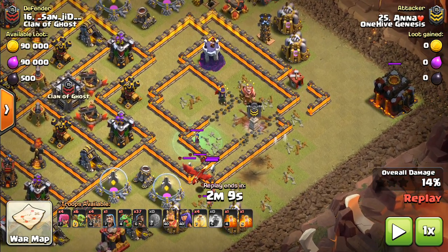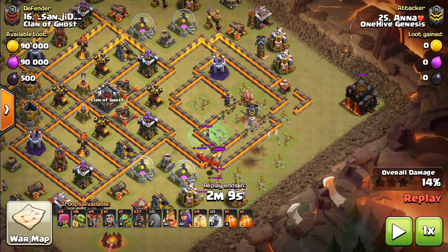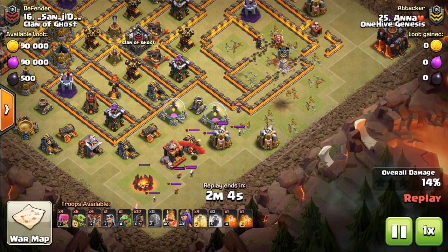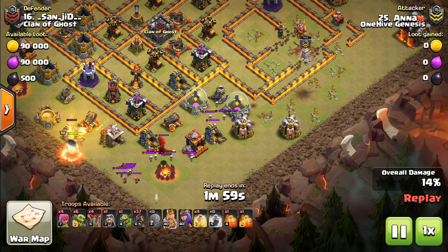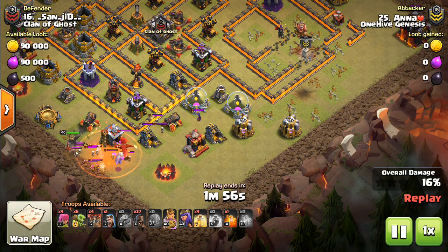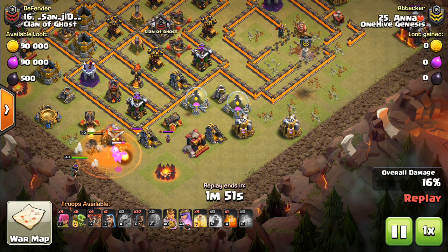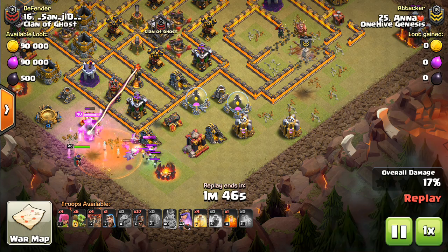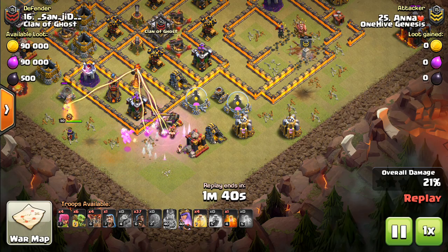The Stone Slammer will target defenses that are closest to it, and one Rage plus those maxed Valks takes out both heroes. Also got a scaly trap, lures the CC, then uses the heroes just kind of where needed — gets a Bomb Tower and Wizard Tower as part of it. I like the Baby Dragon, by the way — tank the dragon, get damage on it, don't make the heroes deal with everything. It will also help with the Witch, which will inevitably avoid the poison spell as witches always seem to do.